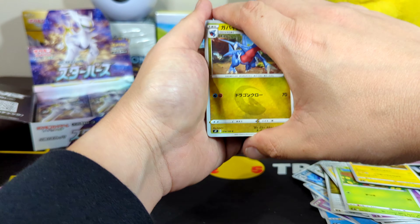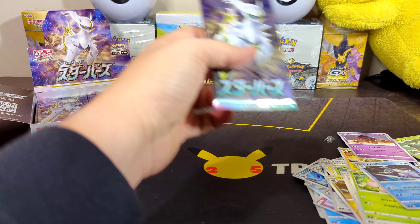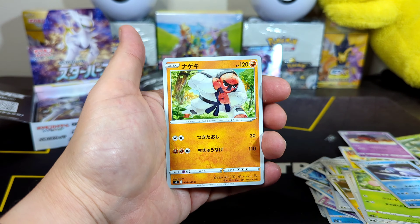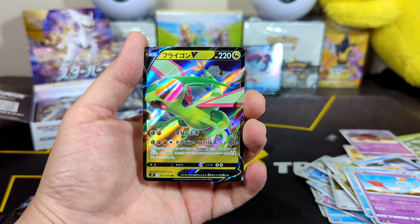Got any Full Arts? Any Vs? Any Secret Rares? Minchino, Exegute. We got — I believe his name is Tunch or something — and Holographic. Oh, I see something back there. He likes to throw. Chinchu. We got a Flygon V, ladies and gentlemen. Nice — second Ultra Rare in this video.